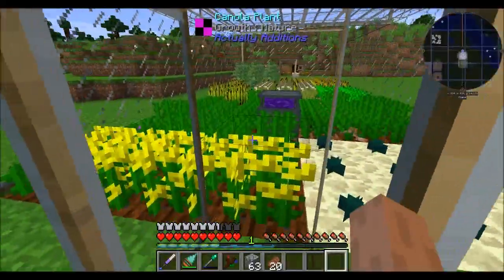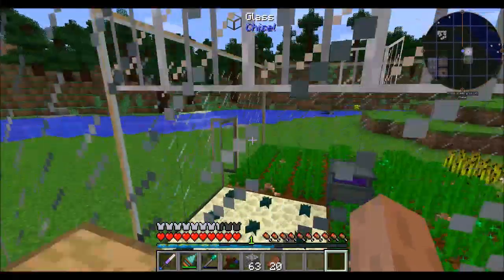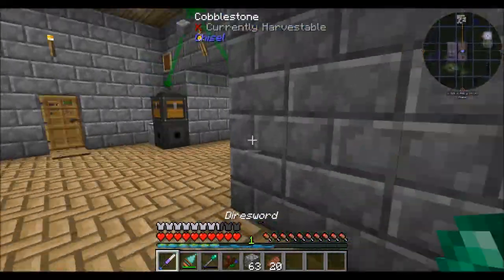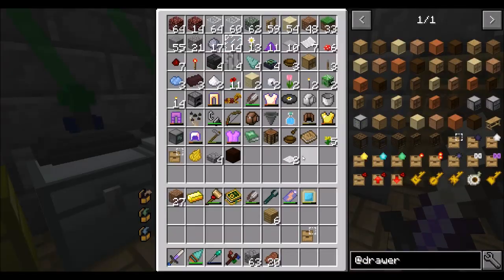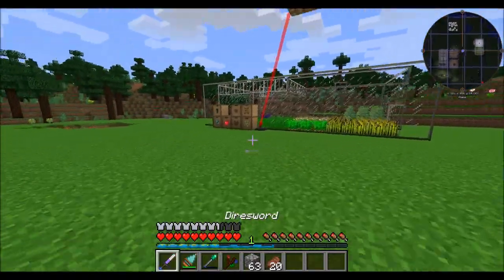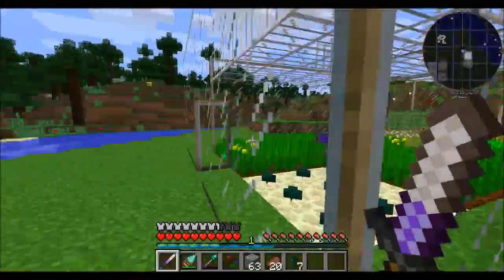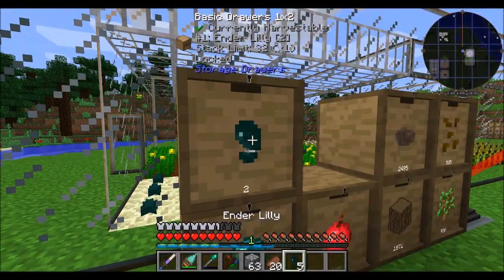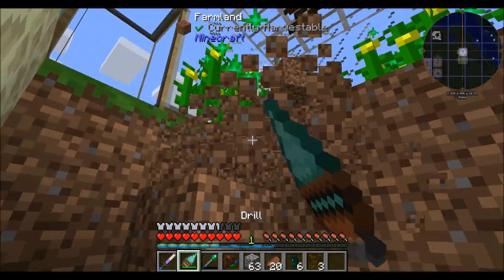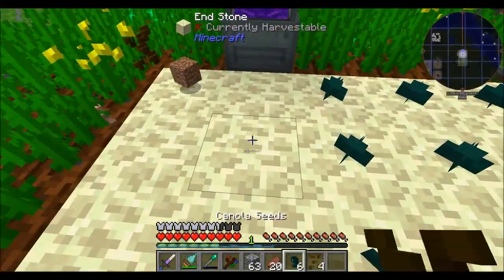Shift right-click on the drawer to see what upgrades are currently applied. So what we should see here is the output is now no longer full. And it harvested all my plants for me. What's my enderpearl situation looking like? We've got almost three stacks of enderpearls. And we've got six more enderlilies, so if we feel like we need to increase the speed at which we're producing enderpearls, we absolutely can do that. Let's do it — because I would like to have even more enderpearls.